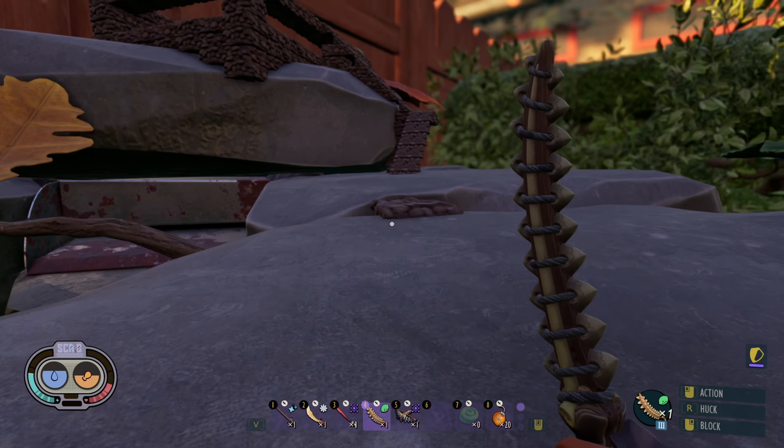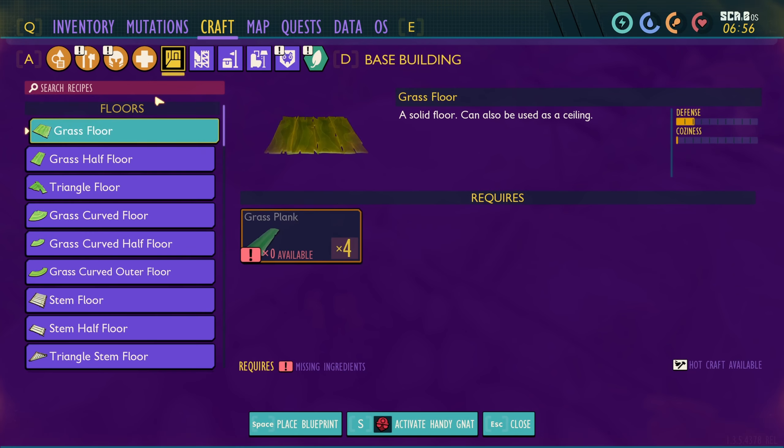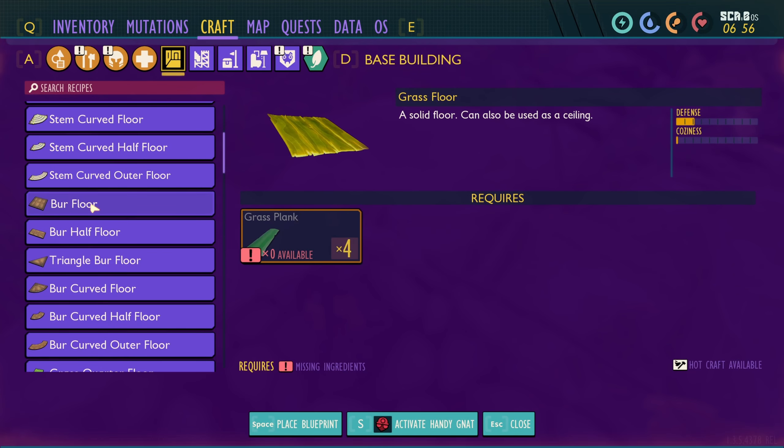I've got as many spinning wheels as I could get materials for, and I want to put - let's see, if we go to burr floor - we're going to need spiky burrs and lint rope.